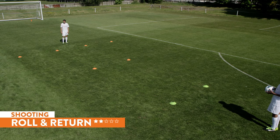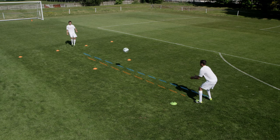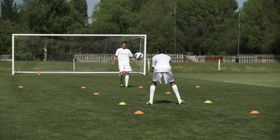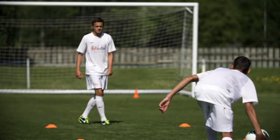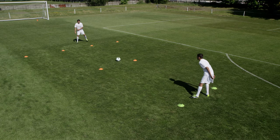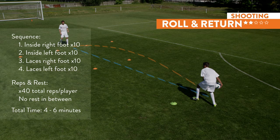Roll and return. Your partner will stand ten yards away and roll the ball to you on the ground. Begin by returning the ball in the air with the inside of your right foot ten times. Work on striking the ball cleanly. Then ten reps inside left foot. Repeat using laces. Do ten reps with each foot using the inside foot and ten reps each foot using laces — try to deliver all forty balls accurately to your partner's hands. Four to six minutes of total training time.